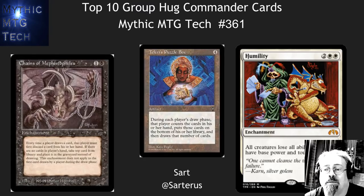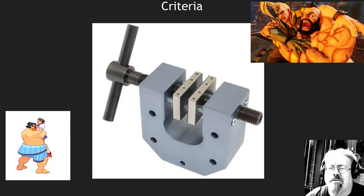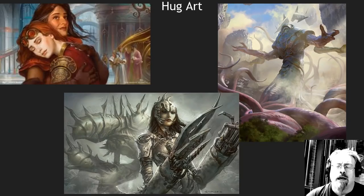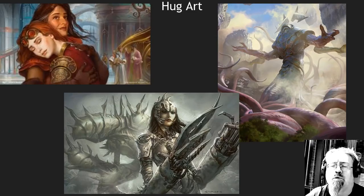Hello, this is Sarr with Mythic MTG Tech number 361, going over the top 10 group hug cards for Commander. Commander is really that fun fluffy format where you try to make friends by giving them wonderful hugs. And while you're thinking about this video, if you could also think about the card art that has the best hugs in the game — it's very difficult to search by card art and I would love your help finding those warm fuzzy embrace cards. Please leave them in the comments.